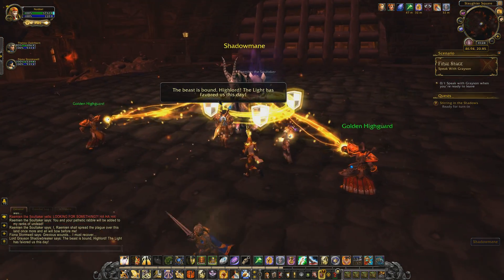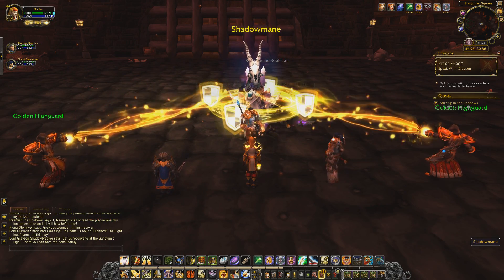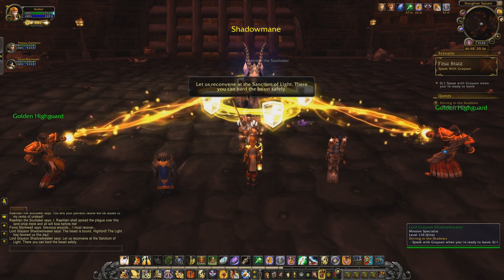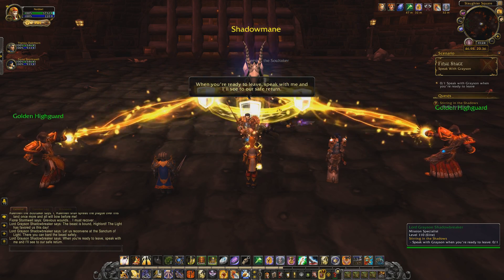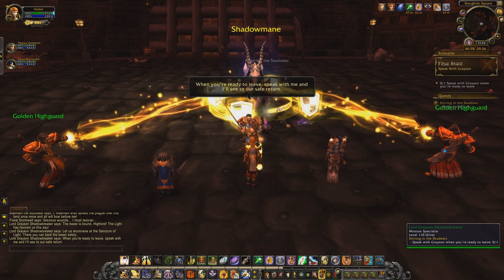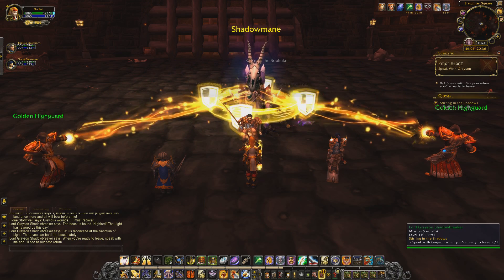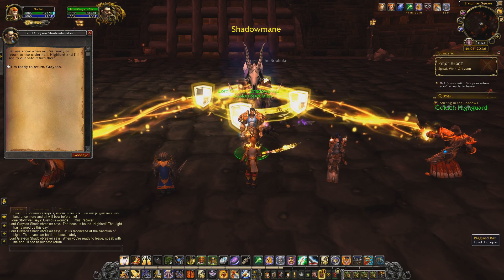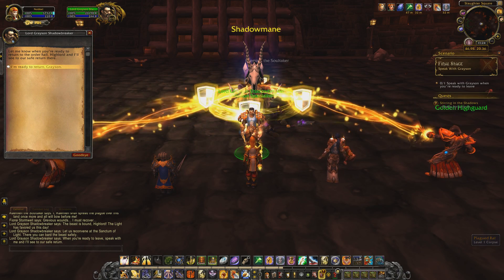The beast is bound and the light has favored us this day. We reconvene at the Sanctum of Light where the mount can be safely barded. We have our purified barding and we've taken out the necromancer, leaving his undead mount Shadowmane to be embraced by the light — very reminiscent of the original mount quest, in which we took on the death knight Dark Reaver and judged the spirit of his mount to be worthy.